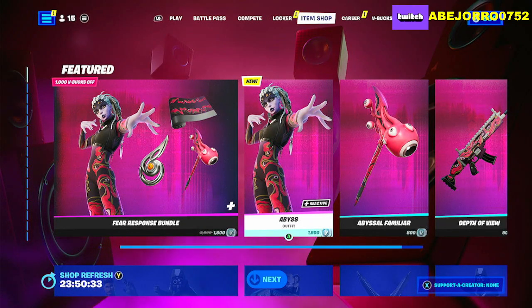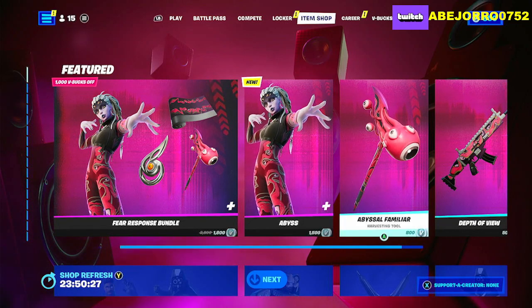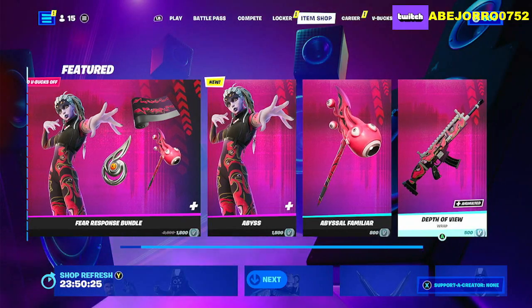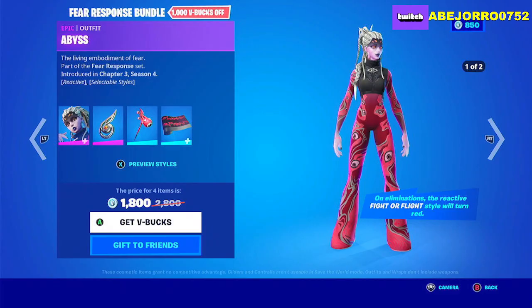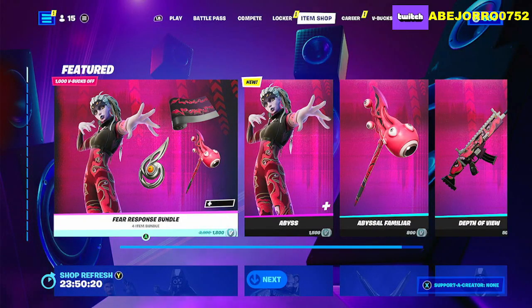If you want to buy the items separately: Abby is 1500 V-Bucks, the harvesting tool is 100 V-Bucks, and the glider is 500 V-Bucks. If you want to buy the bundle, the price for all four items is 1800 V-Bucks.